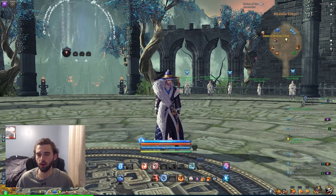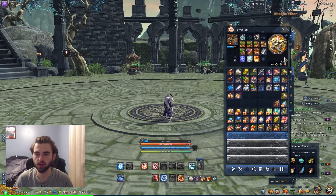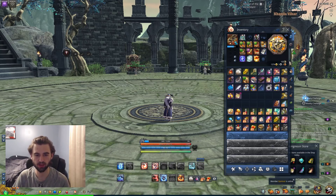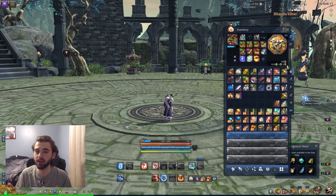So if you redeem that Venture Token for Hongmoon coins on your EU account, your NA account is also going to get those Hongmoon coins. If I go ahead and log into my EU account and look at my EU character's inventory, you will see that I have 105 Hongmoon coins. And if I hop back over to my NA character, you will see that I am also sitting at 105 Hongmoon coins. Basically, they are shared between the two servers.